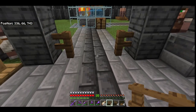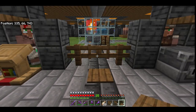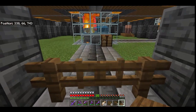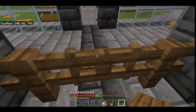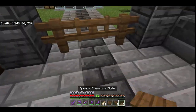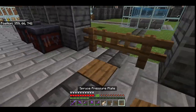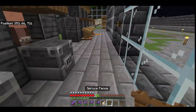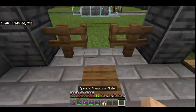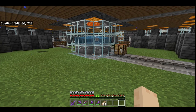First place some fences down, put a fence gate, then put a pressure plate at each entrance so that it's easy to get in but not so easy for the villager to get out. Now that your fences are in place, your villagers are trapped inside and you have ease of access.